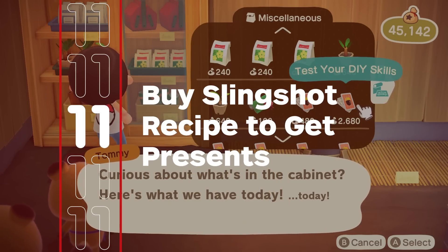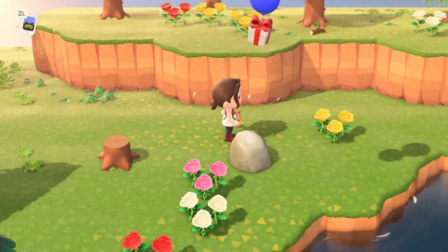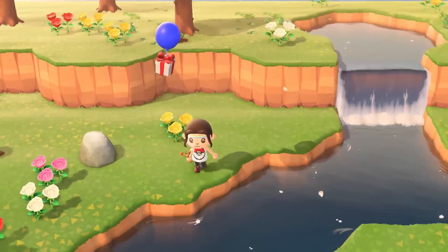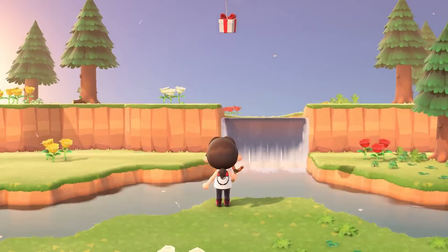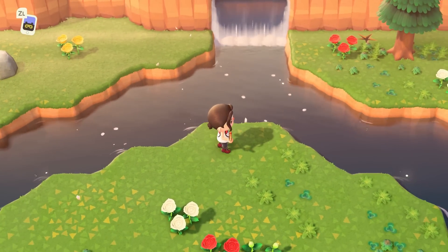Make sure to buy the slingshot recipe from Timmy as soon as you can, as presents tied to balloons will float through your island fairly often. Be sure to check for a large gusting noise or look around for their shadow. Just be sure you don't pop the balloon while it's sailing over the water, as you might lose your random prize.